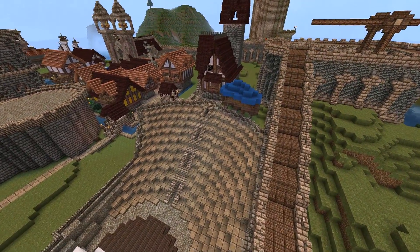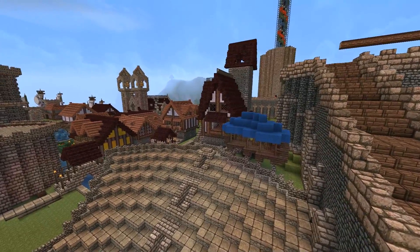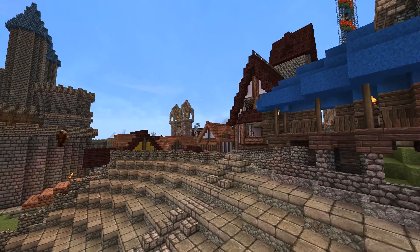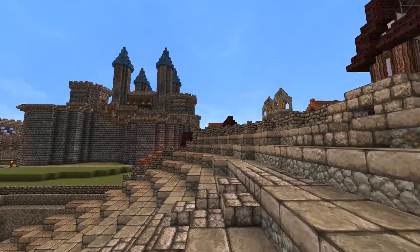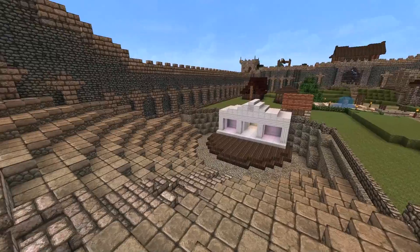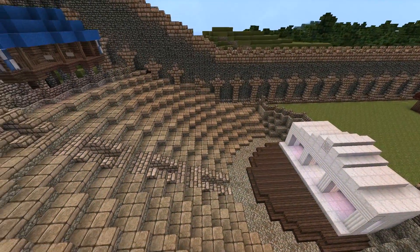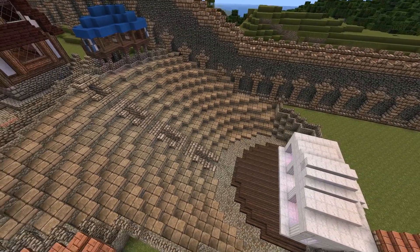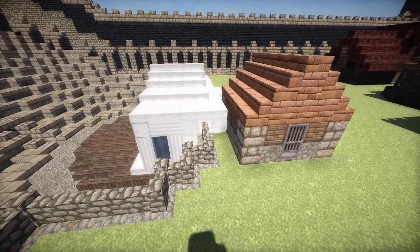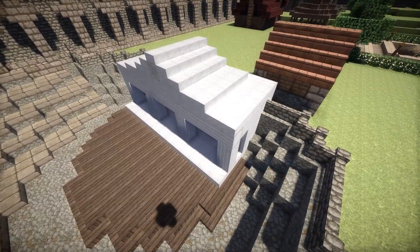Then I needed to build some entrances so you could access the row that you're sitting on. There's a nice view of what the audience would see. Adding some finishing details to the king's place, and here's a cinematic view of the finished amphitheater.